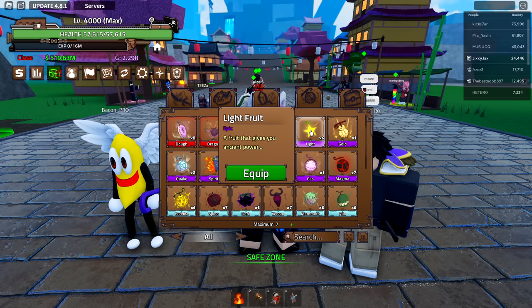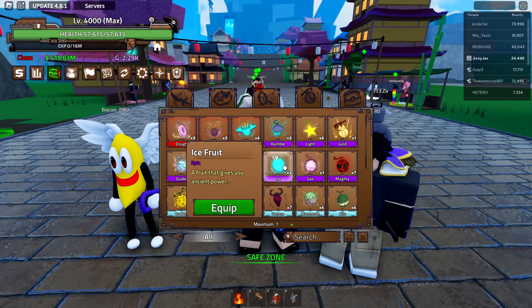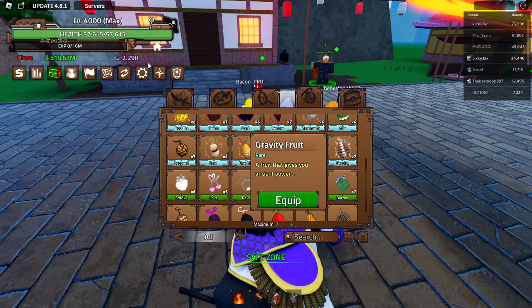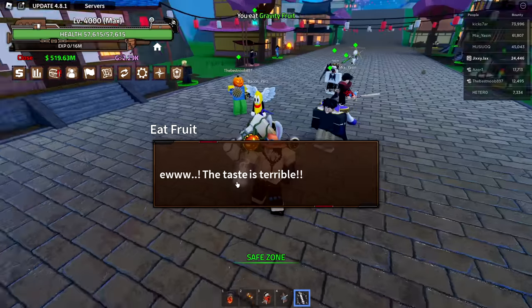I've been collecting fruits and checking the stocks, so I have a decent amount of magmas, almost enough lights, but I'm missing a lot of the ices — I'll have to do a lot of trading for those. For now I want to go ahead and awaken the gravity fruit first because it's the easiest one, and I just have enough gems for it too.